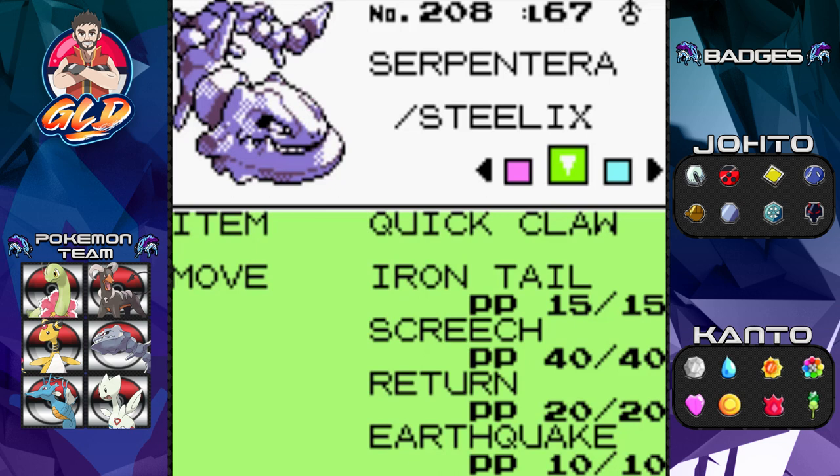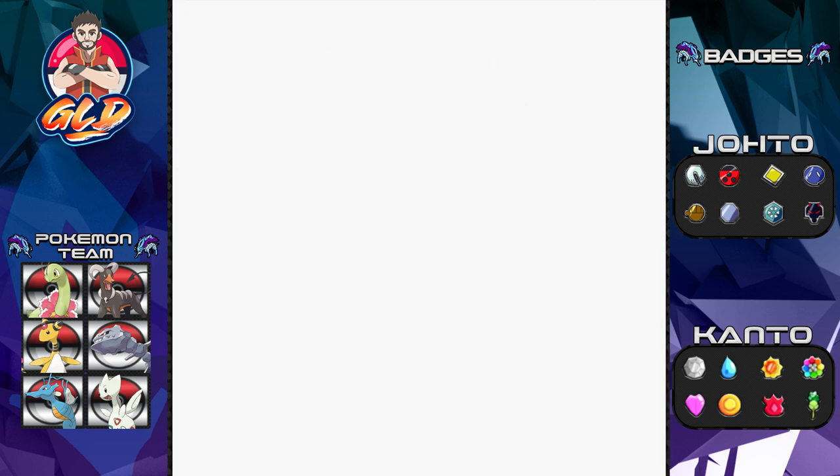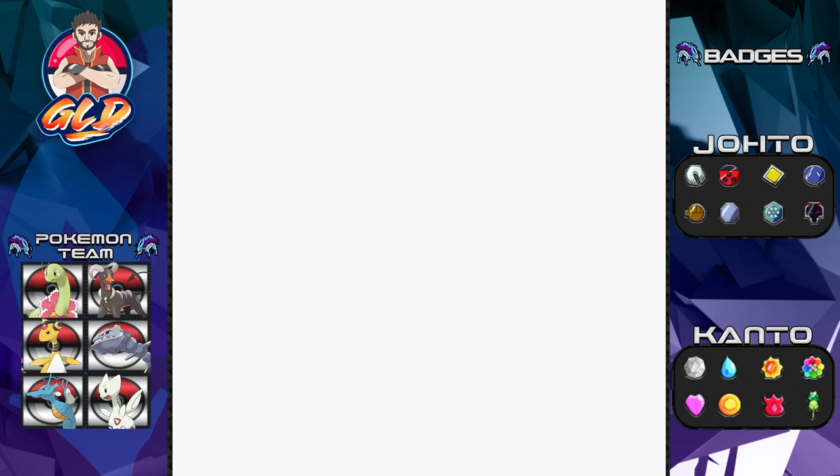The big one is Serpentera — I changed Rock Throw to Return. Alongside Screech it becomes a more powerful Pokémon against Snorlax and Slowbro. Chico had Razor Leaf switched out for Giga Drain. The Focus Band is going to Togefree because throughout the Pokémon League challenge Togefree has been the one getting its butt kicked — Focus Band will help if we get one-shot. Torpedo has turned out to be one of the more important Pokémon: Dragon Breath to paralyze, Icy Wind to slow, and Toxic just in case.